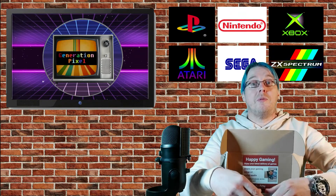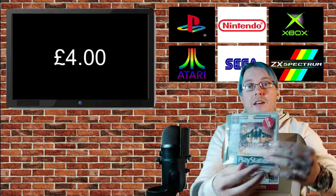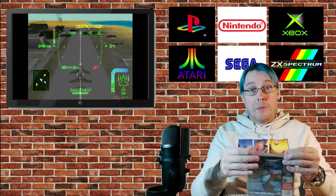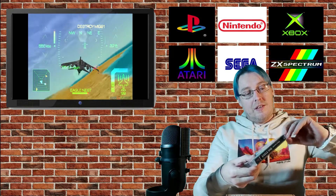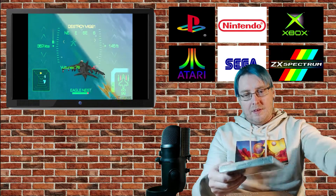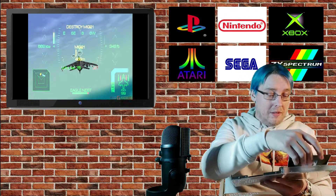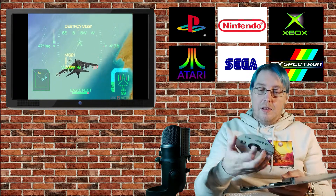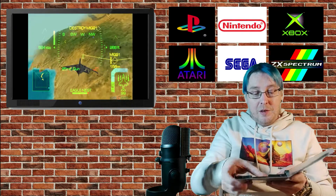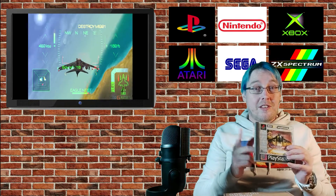Anyway, what we really want is the games. The first one I can feel is going to be a PlayStation 1 game — and we have Eagle One: Harrier Attack. Now I have absolutely no idea about this game. I'll take it out of its lovely cellophane packaging and have a look at the condition. The box is in not too bad condition, it comes complete with manual, and the disc itself is actually okay — I've seen worse, I've seen better. But it's a PlayStation game, so we're going back quite a while.